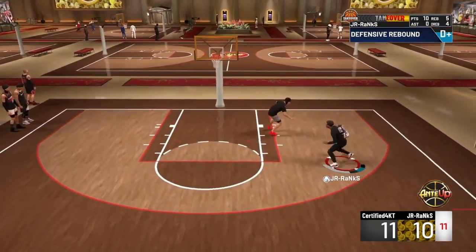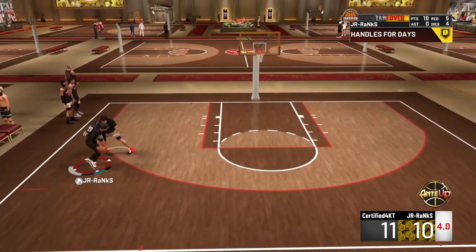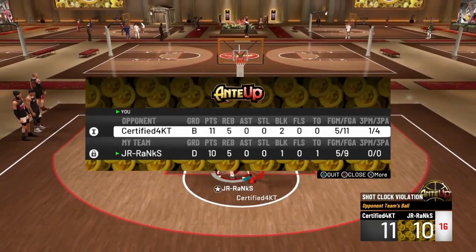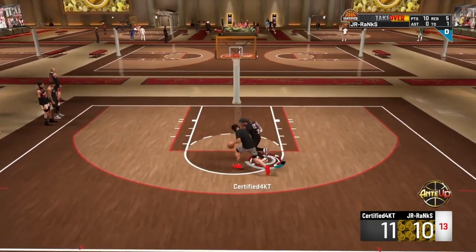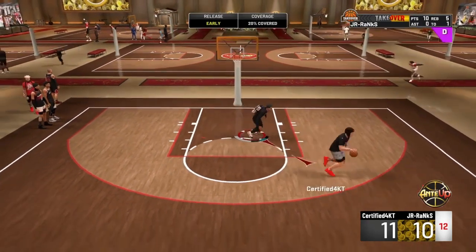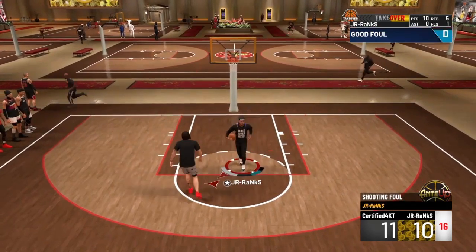I'm really happy that this guy wasn't making a lot of shots. Usually when I play a playmaking glass cleaner they can't miss - he was money from deep. It's 11 to 10, I am down by one point, so this game is pretty annoying and getting pretty scrappy. He's trying to go into the post, but I'm pretty sure he knows I have Gold Moving Truck and Gold Post Move Lockdown. You see me right there just spamming Pogo Stick being activated.